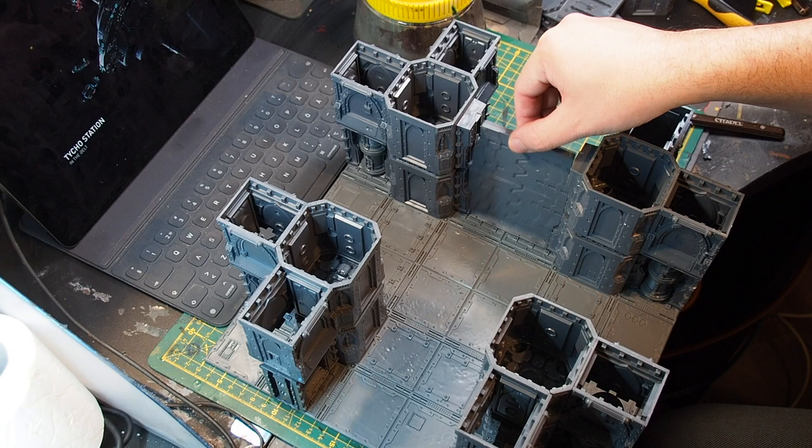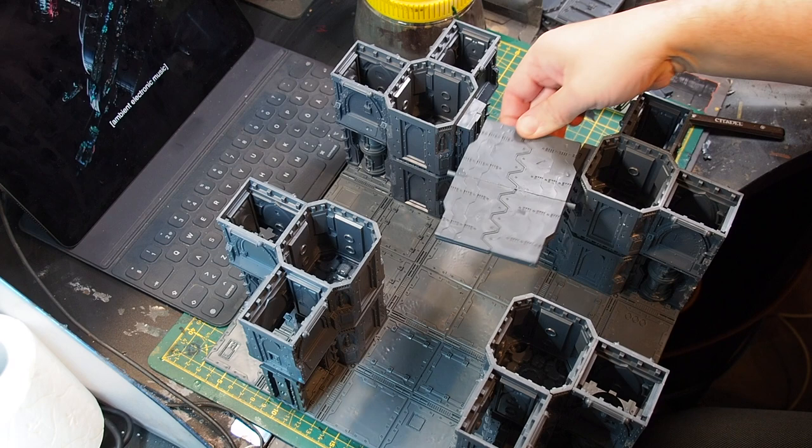When assembling the large gate, I use four door frames and place two of them upside down, making sure the opening faces the same direction so the gate can be detached.